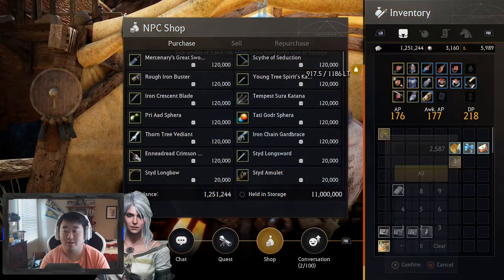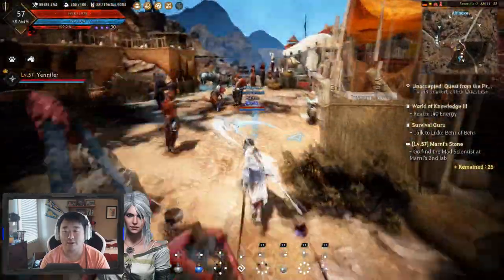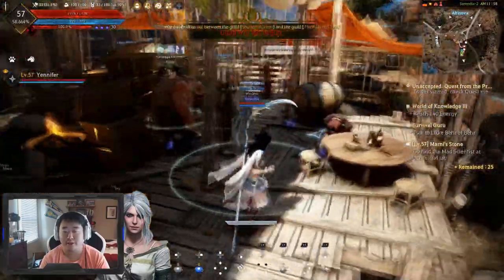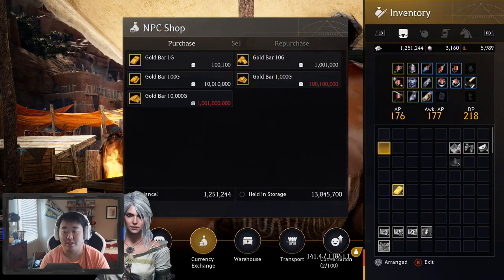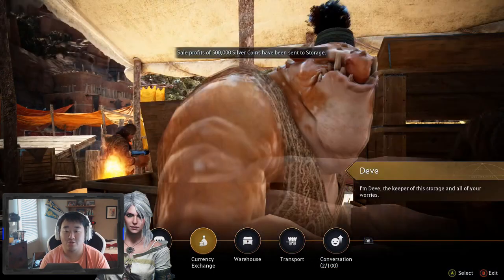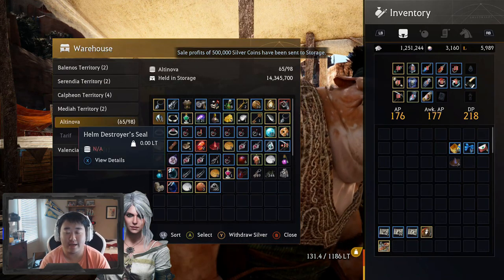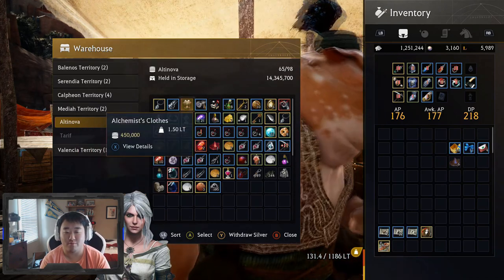Let's go ahead and sell this. 2.8, so 13.8 million. That is not a bad haul for Bashim's — 13.8 million simply for free. That is pretty good in my opinion. We'll currency exchange this right here, and that'll get sent to storage. And we have... actually I did my math wrong because I can't add. It was 13.8 and then we sold the 500, so it was 14.3.